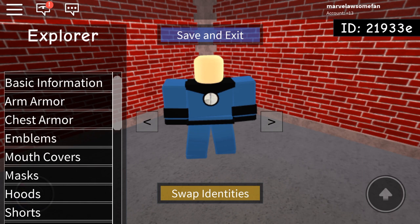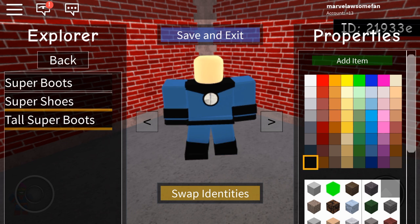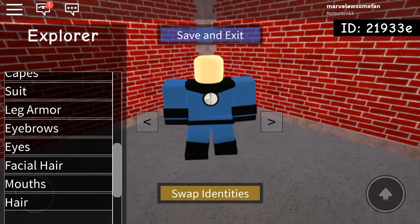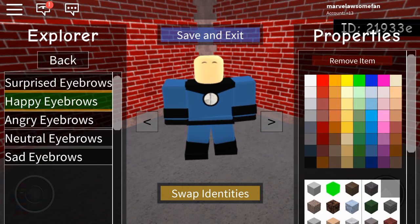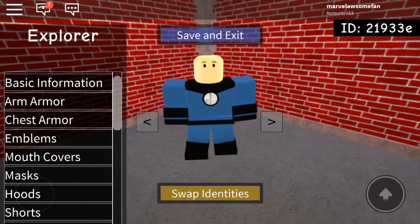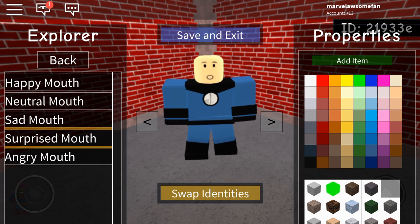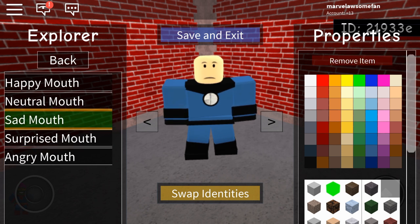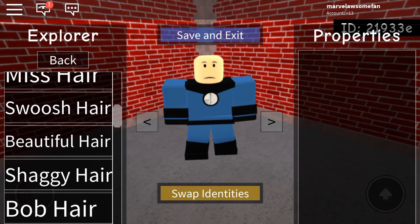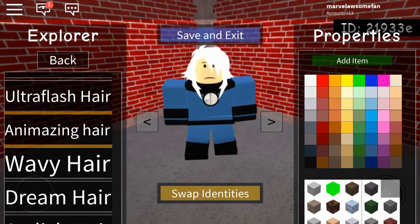Add that on. Now give her boots — just give her tall super boots and make them black. That's basically it for the suit. For her actual face, for her eyebrows, give her happy eyebrows. For her eyes, I recommend neutral eyes — I actually think those look pretty good. And for her mouth, I recommend a sad mouth, or you can use a surprised mouth — either one will work, but I'm gonna go with the sad mouth. For her hair, I recommend the Animazing hair. I actually think that's the most accurate out of all the hairs.